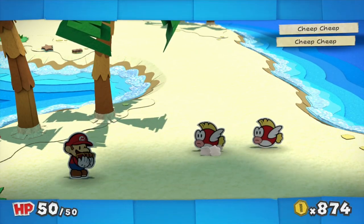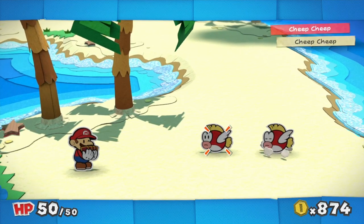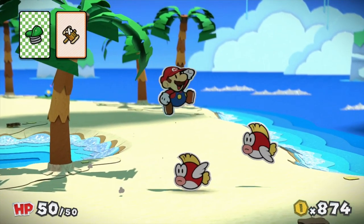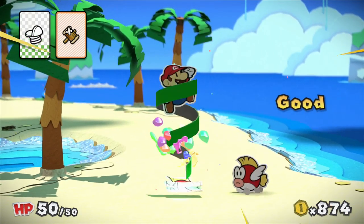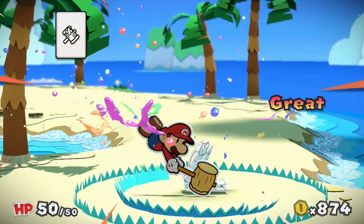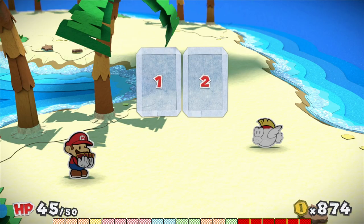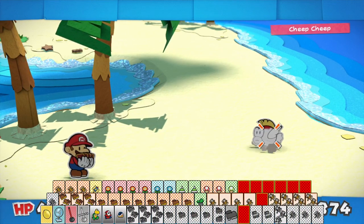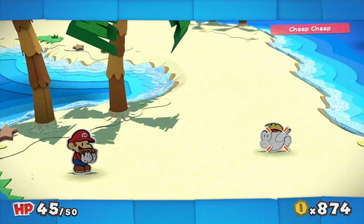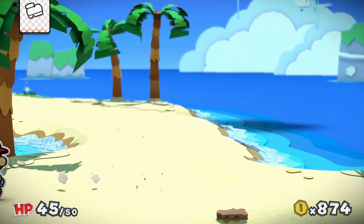A few of them can appear. I wish more than two would appear so I could use a line jump. But it's gonna have to be a worn-out hammer and a hop-slipper. Let's do this painting with the terrible cards I just got. That wasn't enough — cheep cheeps are stronger enemies! Worn-out stuff is no good, including hop-slippers. A normal jump probably would have killed it, but hop-slippers are just terrible.